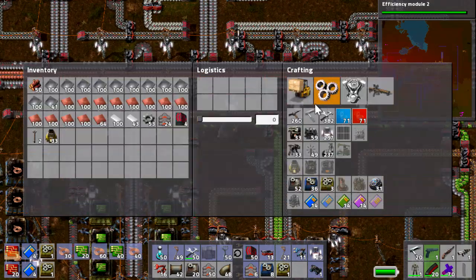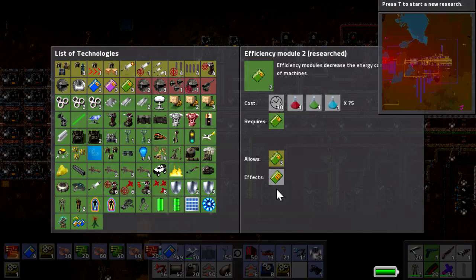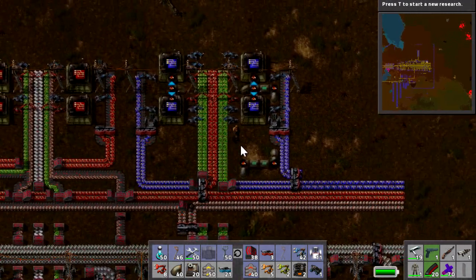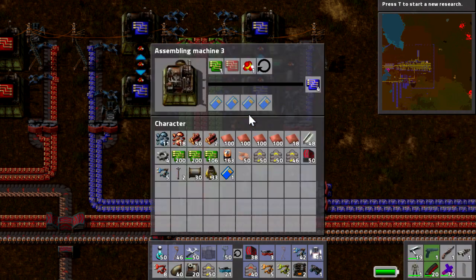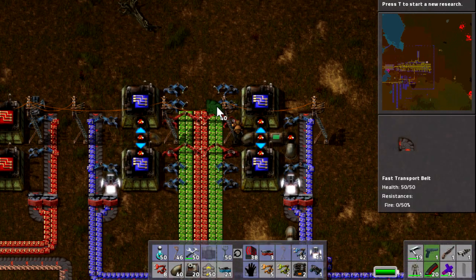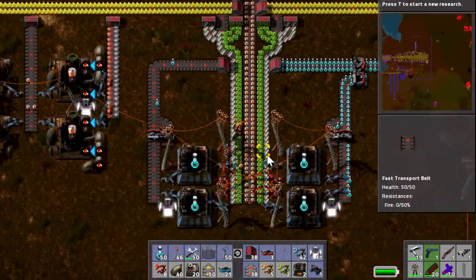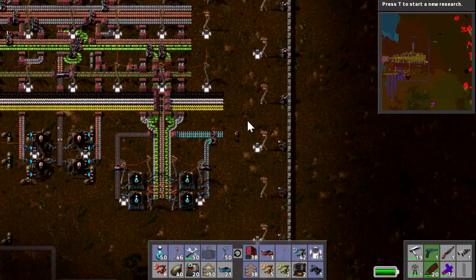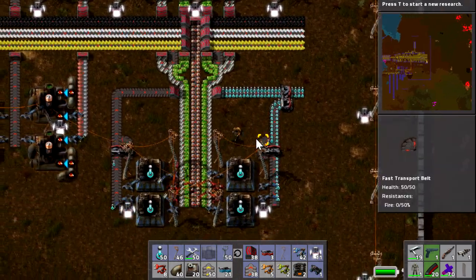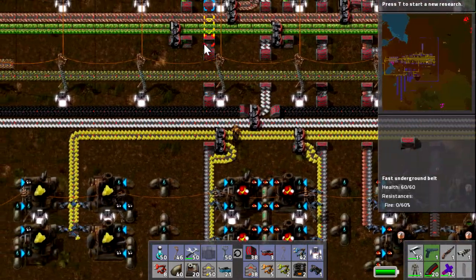Now we're going to move on to the next project which is to add the blue circuits — the processing units — onto our main line all the way down the other end. Our blue processing units are now on the line. You may be wondering why there are two lines of electronic circuits — it's because these things use 20 each. After my first design I decided to put a track on either side and two lots of inserters. Down at the bottom I've also added laser turrets onto the line, though they're only going to be on there temporarily. What I want to do next is build a storage area somewhere. We need to expand this wall over in that direction which means fighting more baddies.